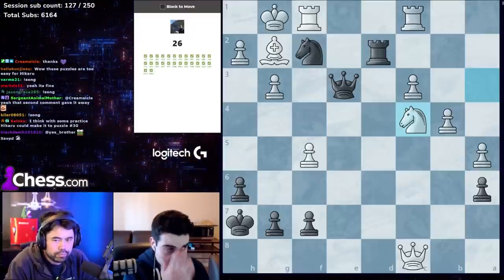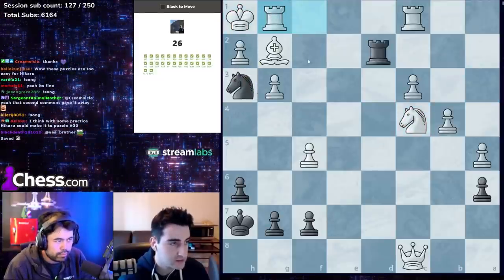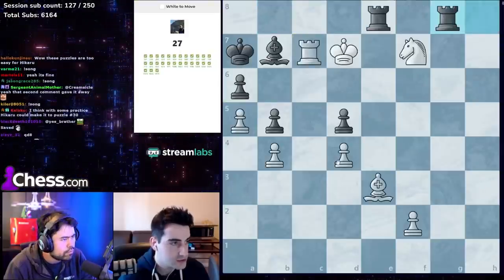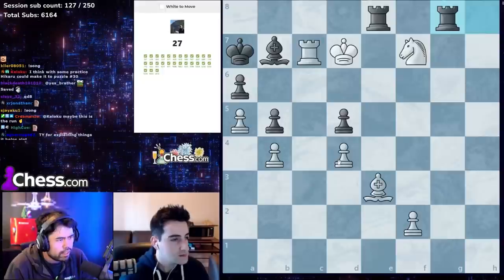Classic checkmate: knight h3, queen g1, and knight f2. Always look for checks — smothered checkmate. Good job everyone.